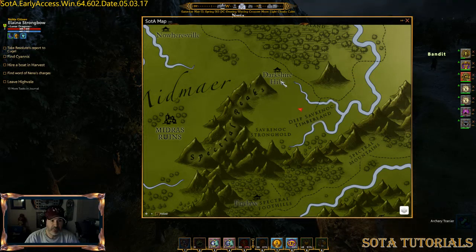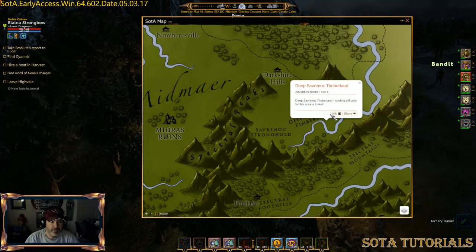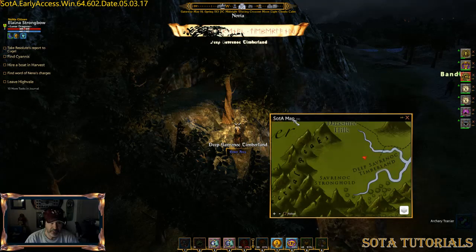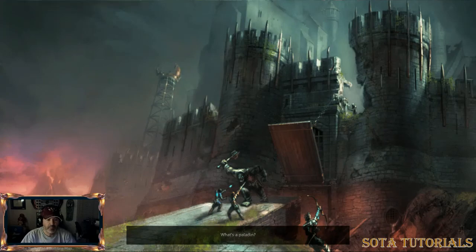I haven't been here before. I've been in here with some people but I always teleported in — I never knew what it was. We're on the other side of the Spectrum Mountain, so I'm over here in the Deep Savernock Timberland. Looks like it's a four-skull area, so not completely easy, not completely hard. I said I had never been in, so I'm like, let me pop in here and see what this place looks like.